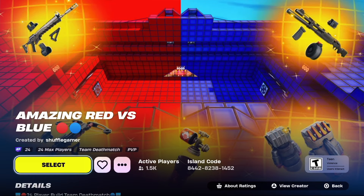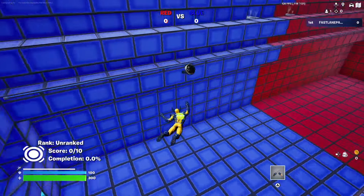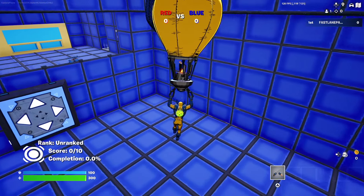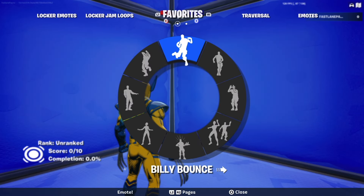The first thing you want to do is search for the island 'Amazing Red versus Blue' using code 8442-8238-1452. Go into a private lobby, and once you do that, run up the ramp right here and glide down to the left corner.